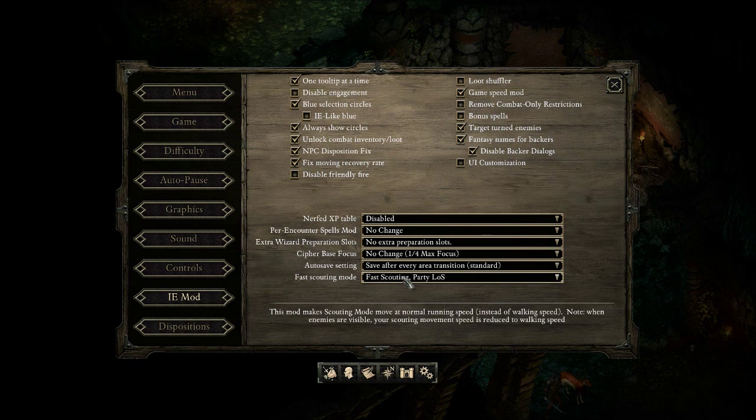Fast Scouting Mode — I'm definitely using that. This is the main reason I want this mod. Fast Scouting on Party Line of Sight: it allows you to move faster while in Scout Mode instead of moving so slow, but as soon as you detect or see an enemy in line of sight, you revert back to slow speed, so it's not like you're cheating.